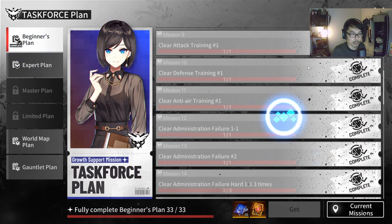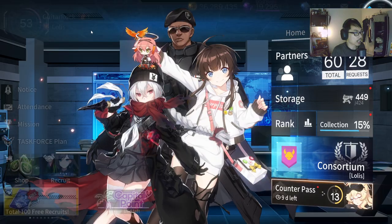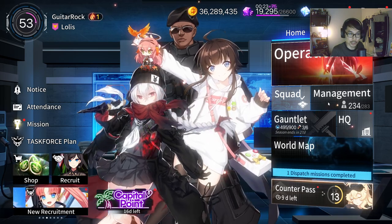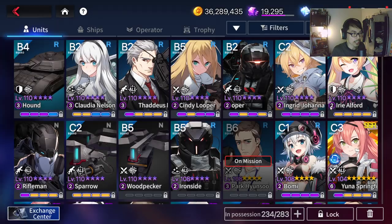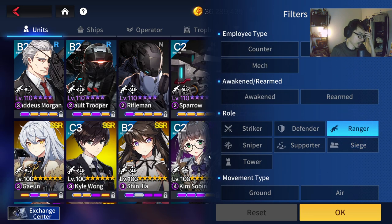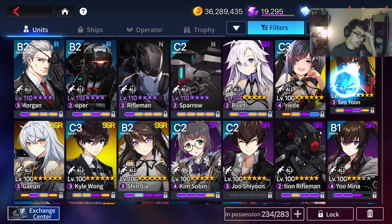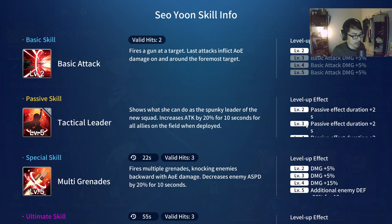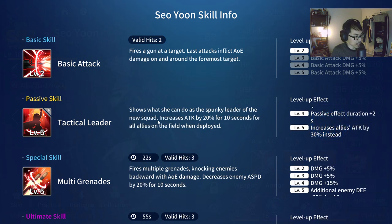If you are a new player, most likely you'll get your free Seoyun. I just want to briefly touch on this combo that a lot of players need to take advantage of. If you are new to the game, Seoyun has one of the strongest passive skills in the game. Her passive skill increases attack by 30% — if you upgrade skill to level 5 — for 10 seconds for all allies on the field when deployed. This is insane.